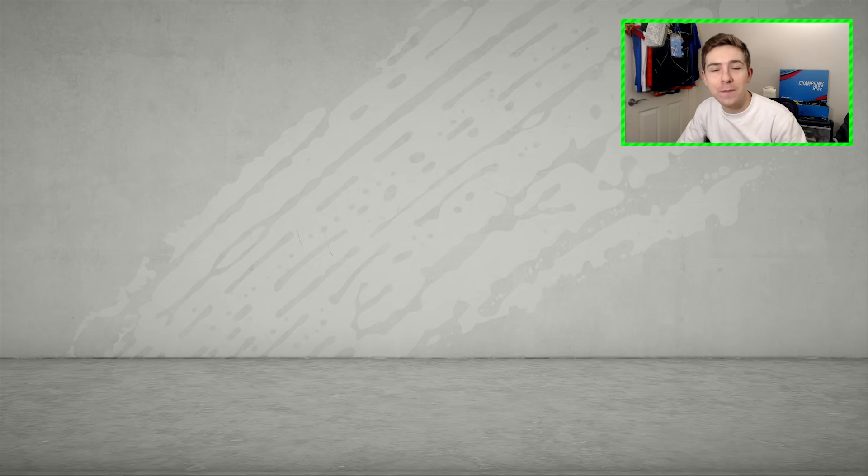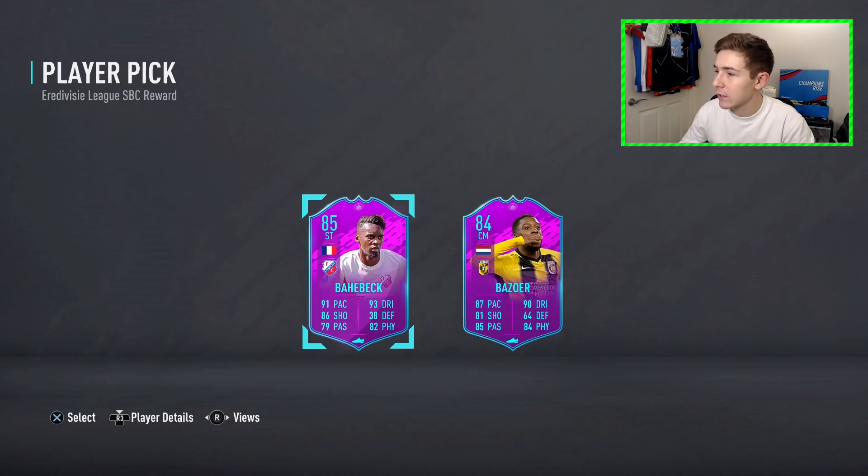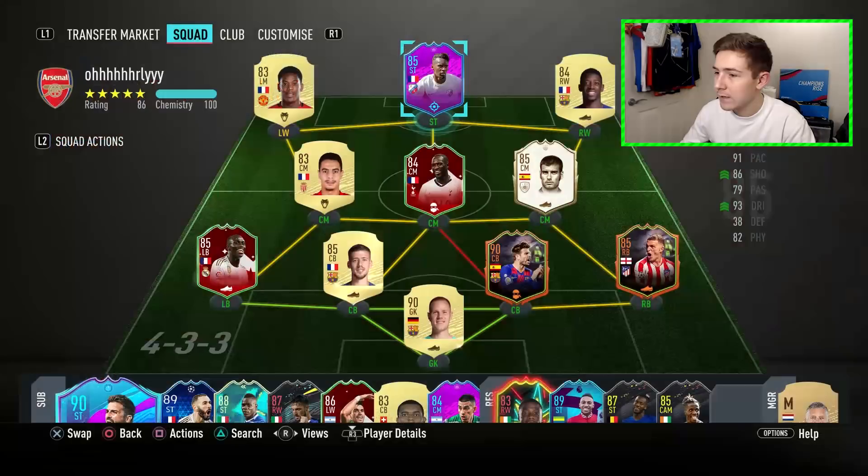Welcome back to another League SBC player review. Tonight I released the Dutch League SBC and the rewards are pretty good items. We've got this French forward Baharbek who looks pretty incredible — he's got insane card attributes, really good pace, dribbling, shooting, and physicals. We also got a Dutch midfielder who looks pretty insane as well, with really good pace, dribbling, passing, and physical stats. That card looks absolutely outstanding too.